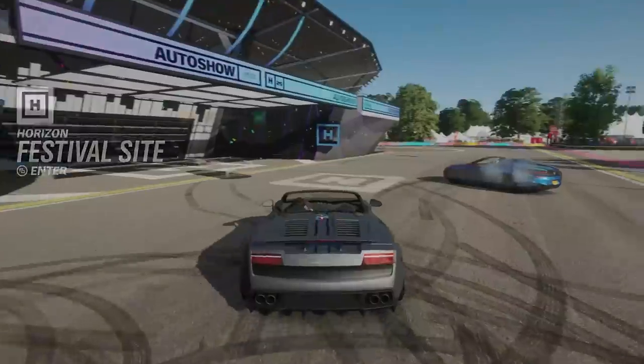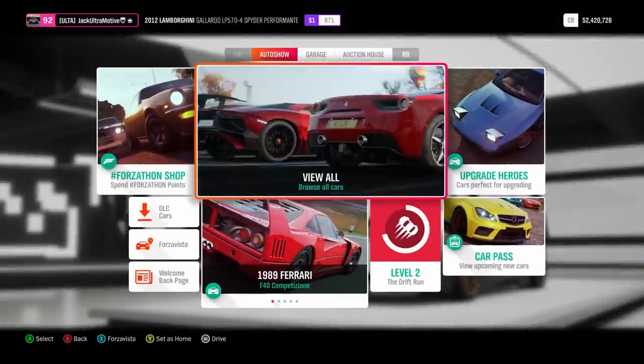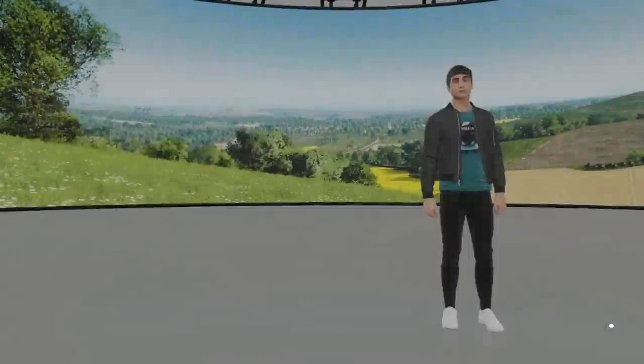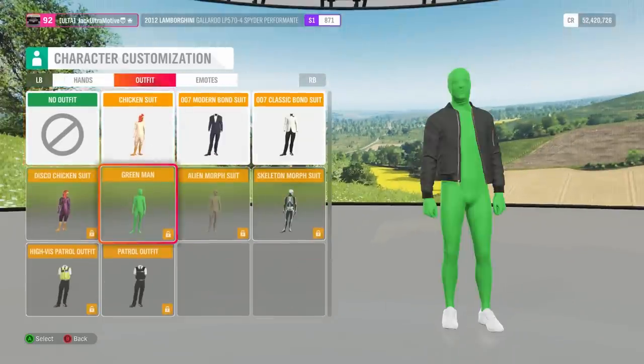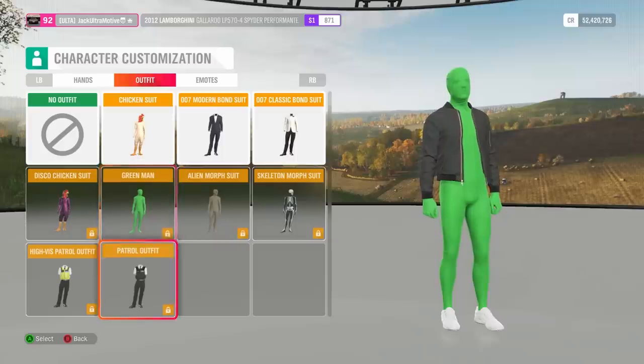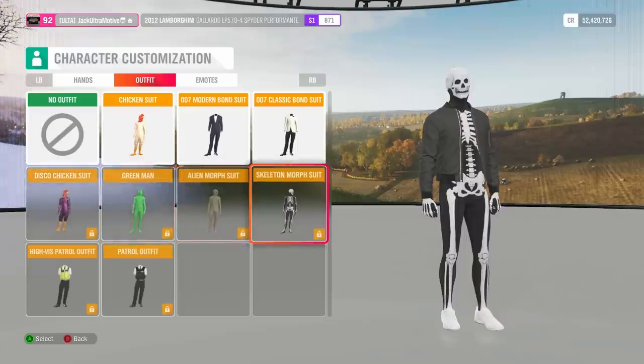While you guys are making your cars, since I'm already done, I'm gonna make my character because you can see your character with the convertible, so I wanna make sure I'm in a good look out there. I really wish they had a top-down Miata in this game. They have... honestly I don't know why it's not in there. They have a green alien morphsuit — what is this new stuff?